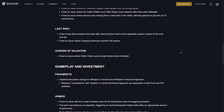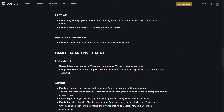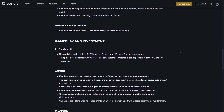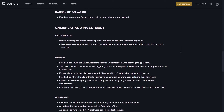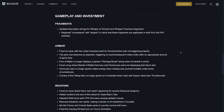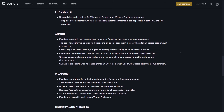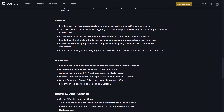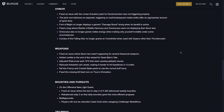For gameplay and investment fixes — Fragments: updated description strings for Whisper of Torment and Whisper of Fractures, replacing 'combatants' with 'targets' to clarify these fragments apply in both PvE and PvP. For armor: fixed an issue with the Linear Actuators perk for Dune Marchers — it now triggers properly on each subsequent melee strike after an appropriate amount of sprint time. Font of Might no longer displays a generic damage boost string when active. Fixed a bug where Mantle of Battle Harmony and Omnioculus were not displaying flavor text. Omnioculus no longer grants melee energy when making only yourself invisible, and Raiju's Harness no longer grants an overshield when using supers other than Thundercrash.